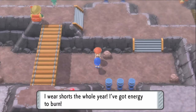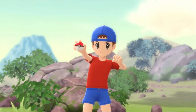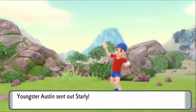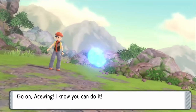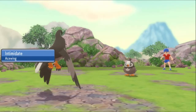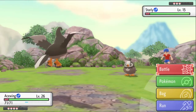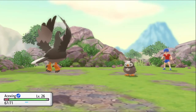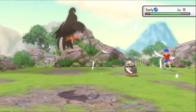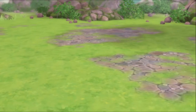Youngster Austin says he wears shorts all year — he's got energy to burn even in winter. Starly — you can take it. Ace Wing has intimidate, which is ten times better than Keen Eye. Wing attack — bye! I wish there was a flying type priority attack like wing attack.